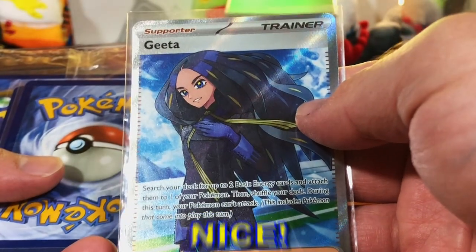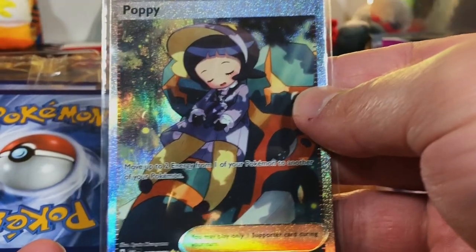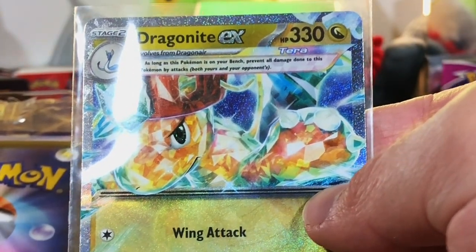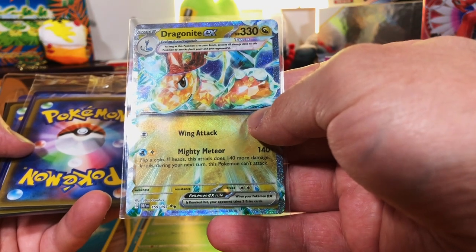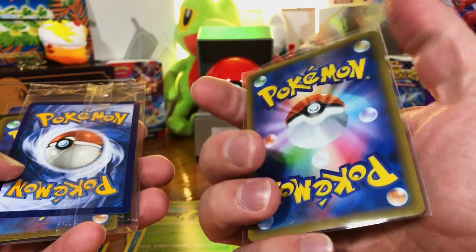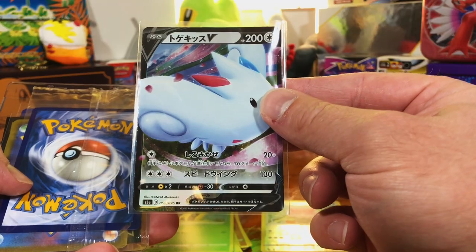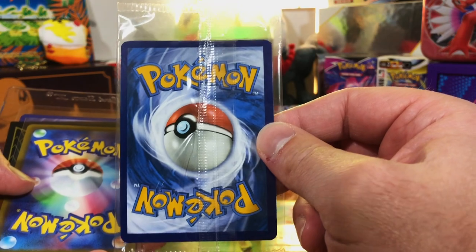Wow, nice. Gita full art. Poppy full art, nice. I have not pulled that card yet — Dragonite EX Terra card. Ruler of the Black Slane — actually I'm not sure what this is from. But Togekiss, Japanese V. We got a sealed card.